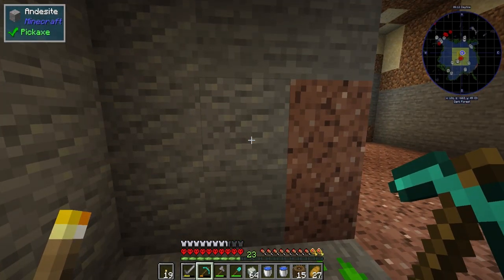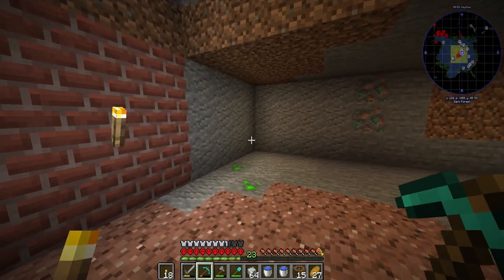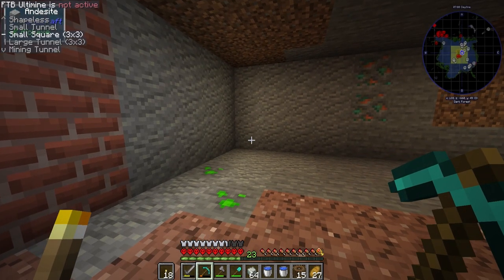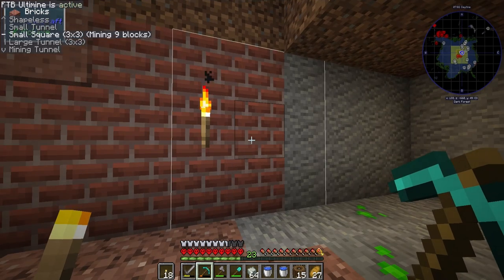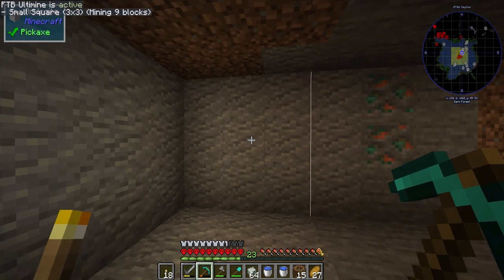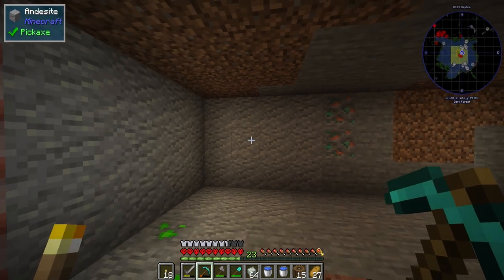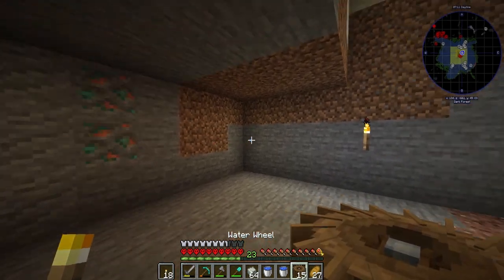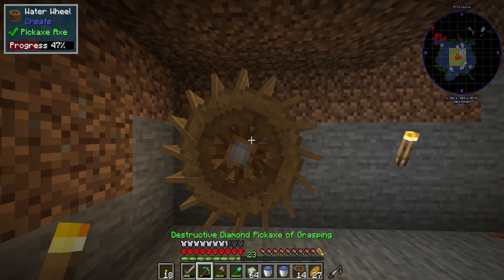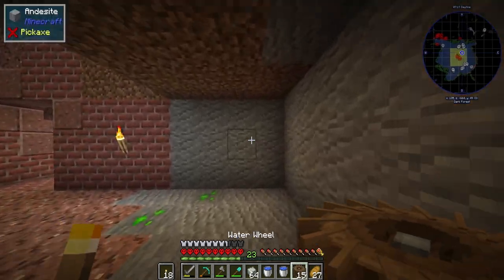We're getting andesite as well as some stuff for power. I also forgot that if you hold the grave key — which activates Ultimine — and hit shift, you can configure what it will mine, so we can mine a three-by-three area. That's really neat. We want these facing the other way from this side.